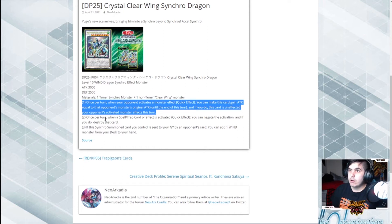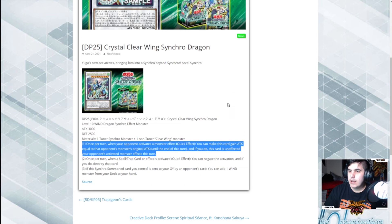Overall, it's better than what they had before. Once per turn, when a Spell, Trap, or effect is activated, you can negate and destroy it. That's pretty good because it actually works on effects too — something already face-up, you can negate it. And if the only monster you control is sent to the graveyard by an opponent's card effect, add a WIND monster from your deck to your hand — like a Terror Top or something like that.